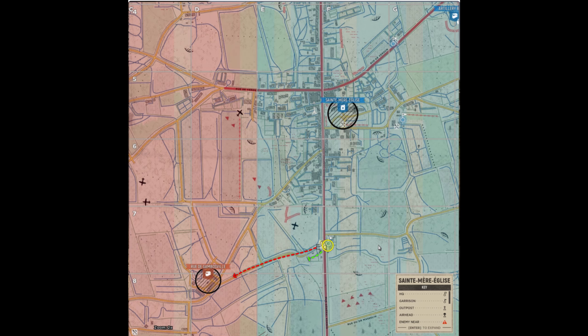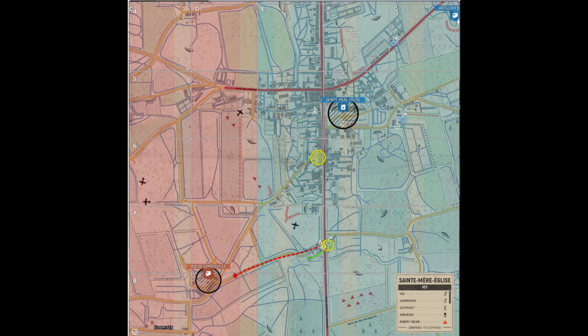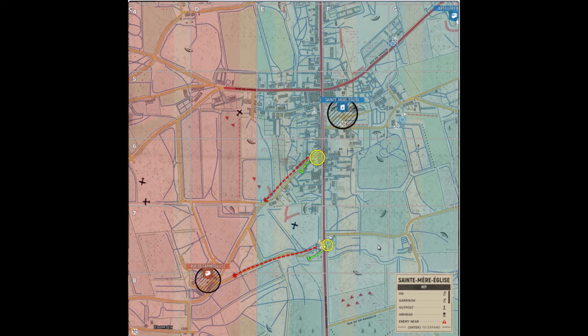Another good spot for a garrison would be in this area in grid E6. From here we can defend from enemies approaching from the southwest, as well as attack from it.